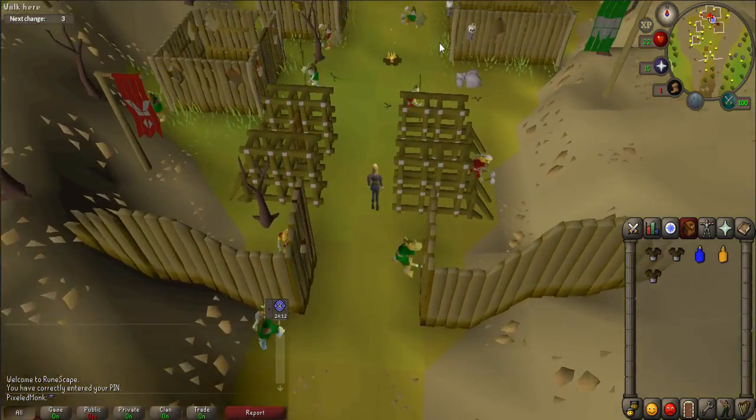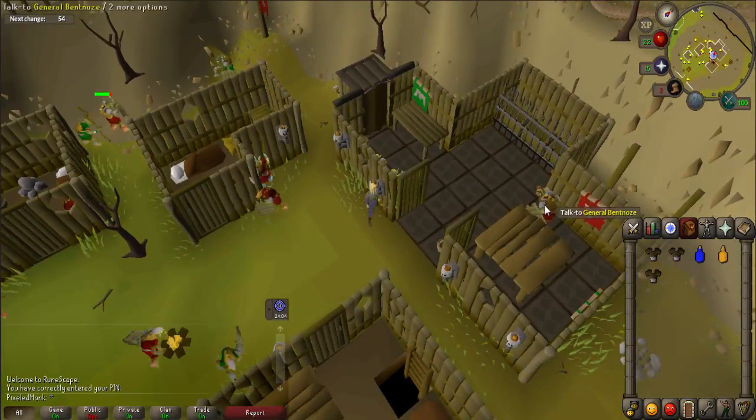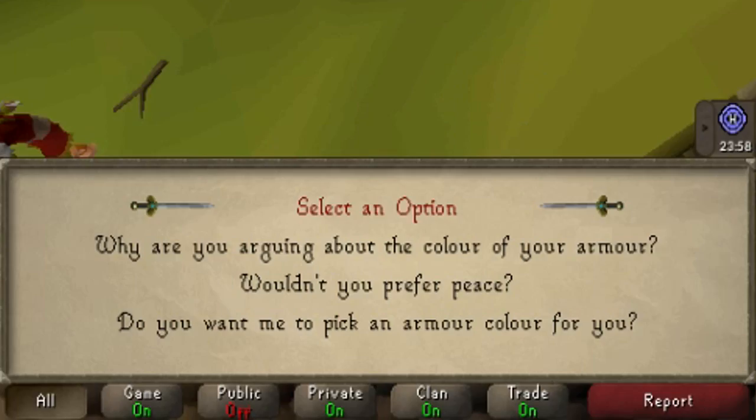Once there, enter the most northern building and speak to General Bentnose or General Wartface. When prompted, select "Do you want me to pick an armor color for you?"